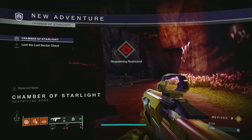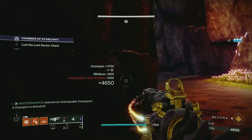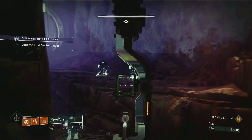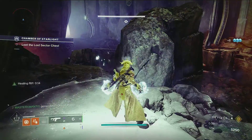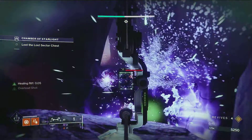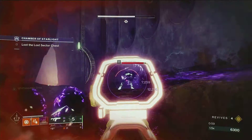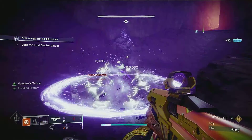We're going to go ahead and stun this unstoppable right here, and 1K him. Here's our sniper up here - just got to remember they have a retaliation shot. These are all void, just kind of get them from a distance, take out as many as you can. There's our solar guy right there - 1K him. Walk our Karnstein's and done.